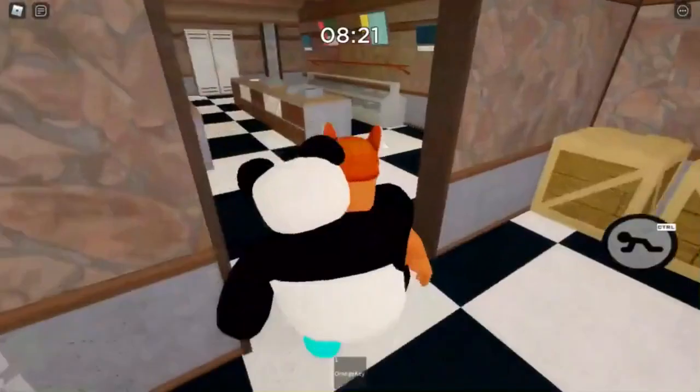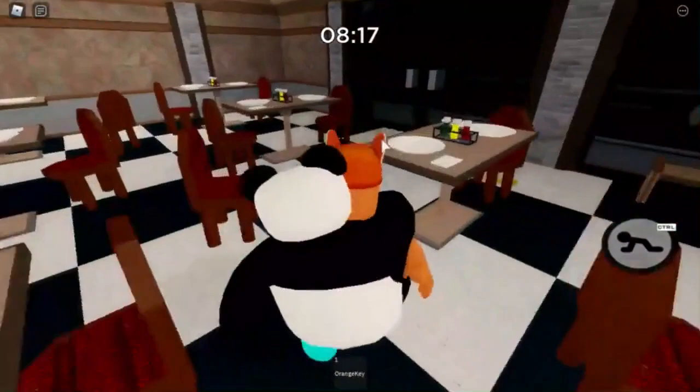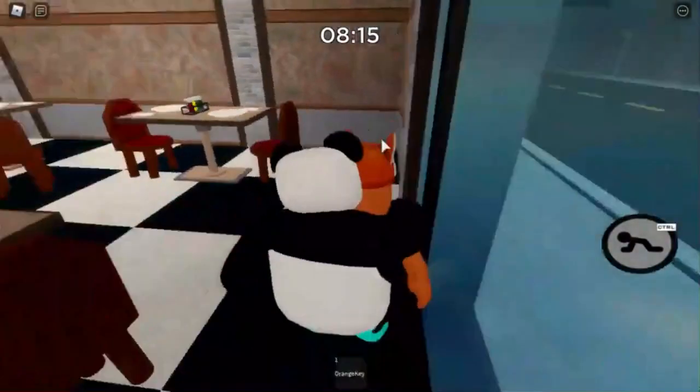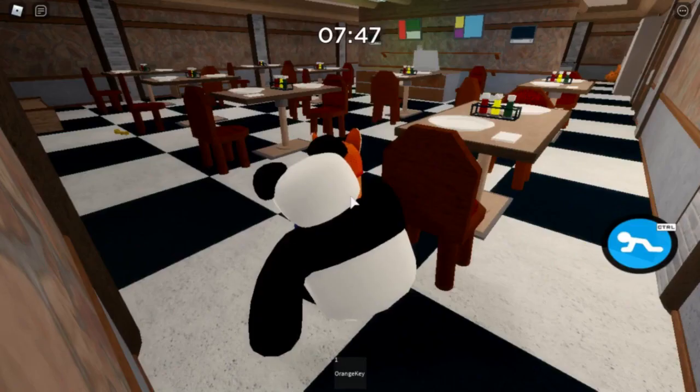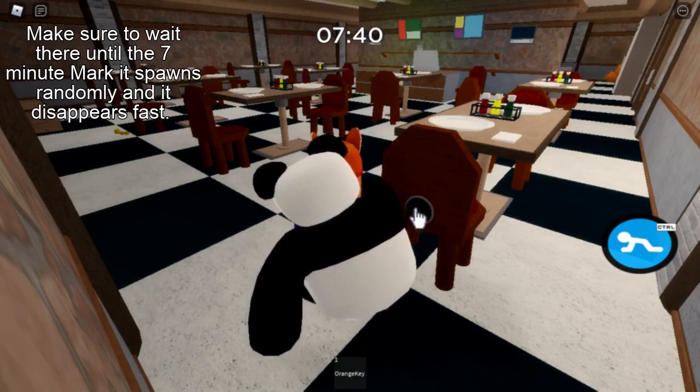Next you want to go back over here, and you're going to wait for a button that's going to be behind a chair. It's right around here in the cafe. During the 7-minute mark you want to wait for a purple button to spawn, and when you see it you just click it — like that. Okay, there you go.